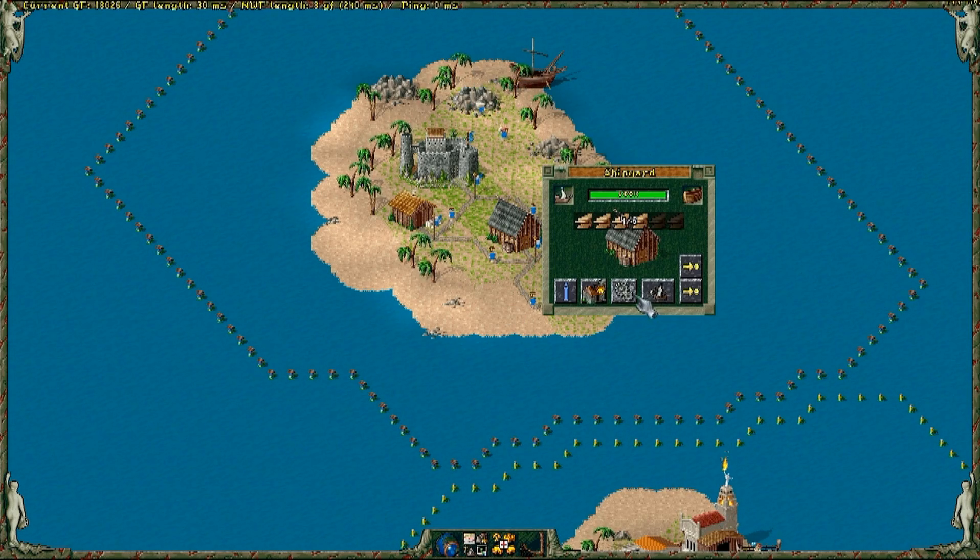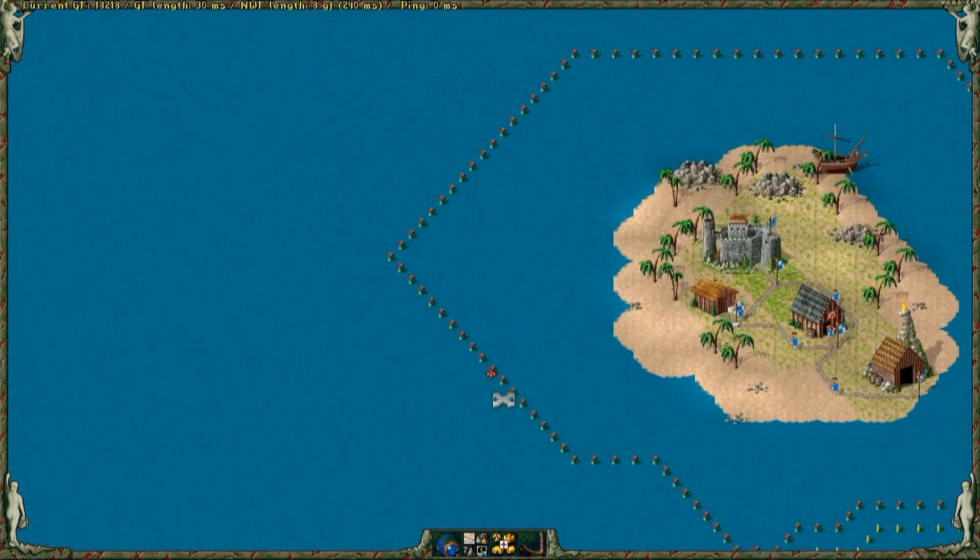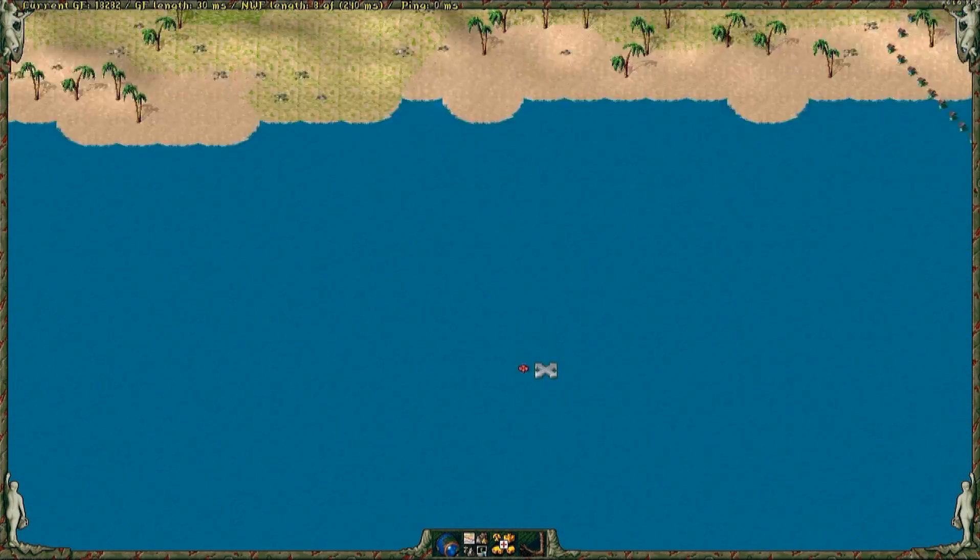I temporarily stopped building ships because of wood shortage. Since there is no source of wood on this small island, I need to build a forester and a wood cutter on the colony.